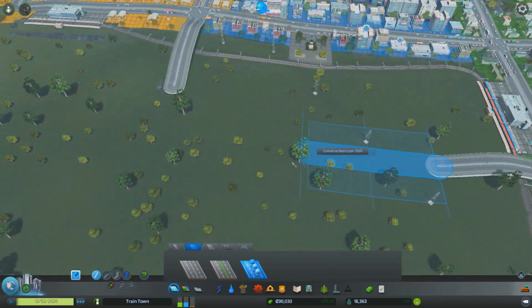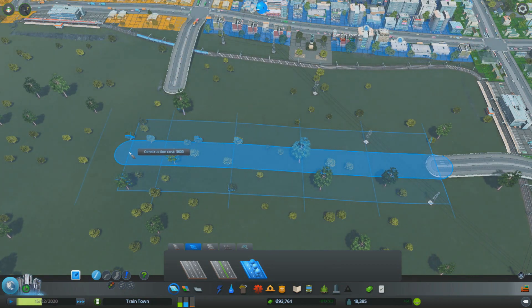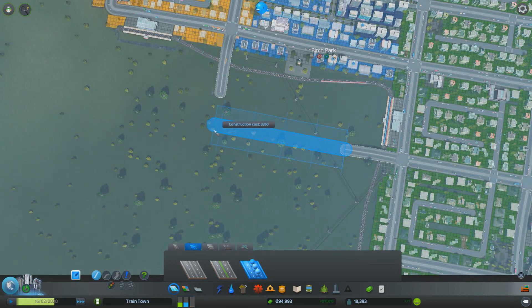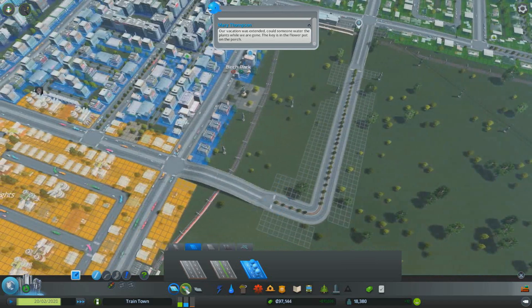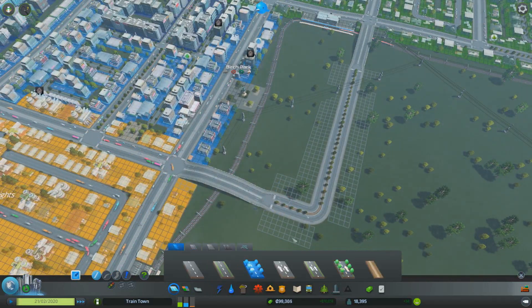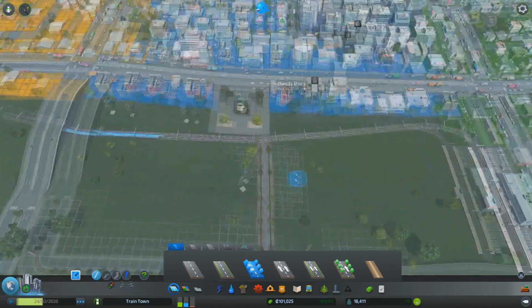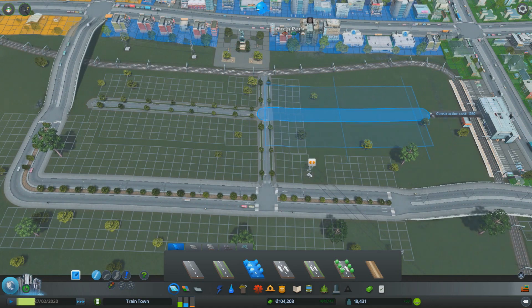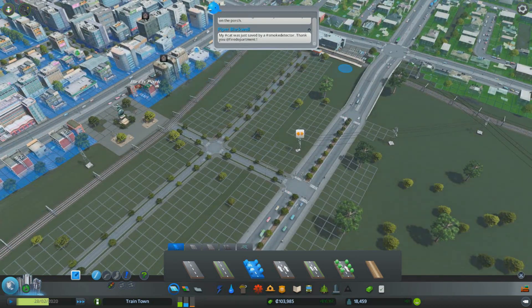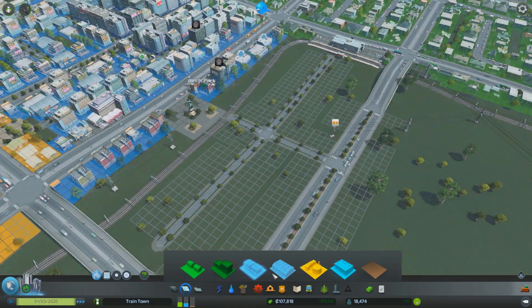So we are working on a new commercial district over here on the other side of the railroad. Let's bring it a little bit farther out — it looks like it does not want to go straight, though. There we go, that looks pretty straight. And let's send a little two-lane road — not a one-way though. I think I'll send a middle branch out in a little T-junction like this. We'll probably plant some nice trees around here or something to make it look pretty. Maybe build a nice big park. Let's zone that up with some high-density commercial. But wait, before we do that, make sure we run the pipeline.